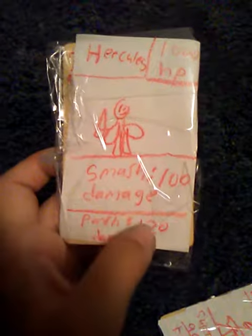Then we got Hercules. She got 1,000 health, and Punch is 120 damage.